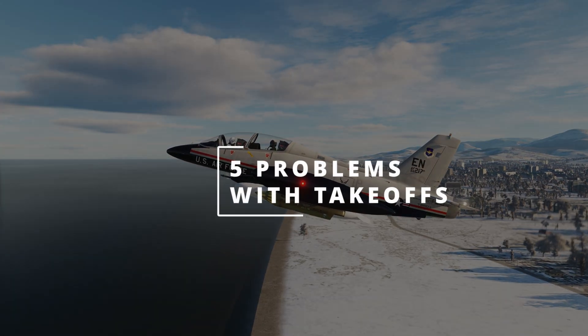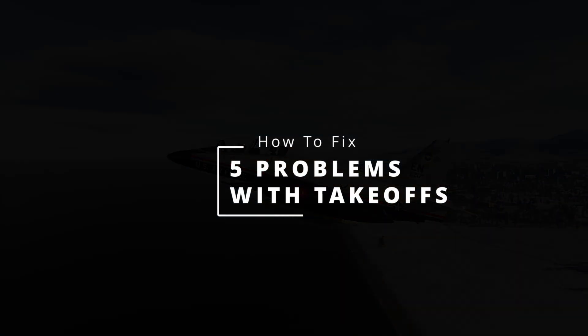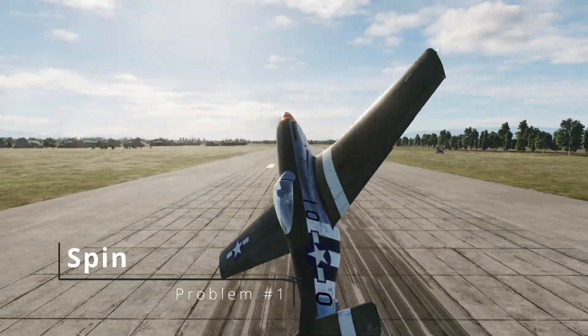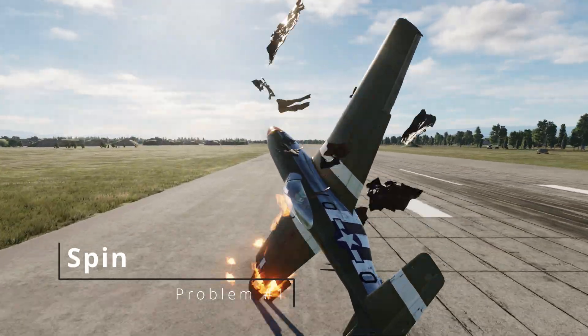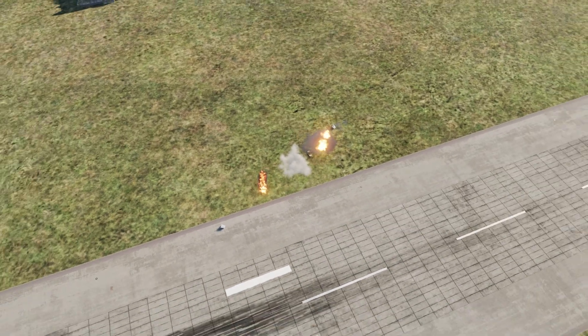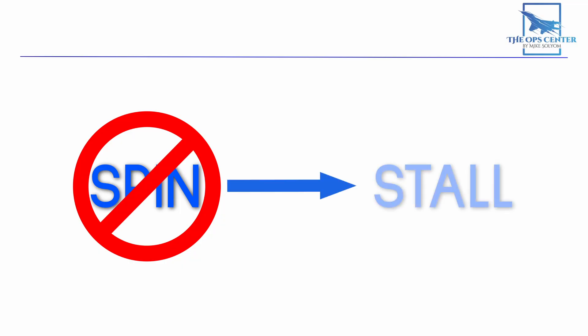Let's take a look at five common problems with takeoffs. The number one most common problem I see with people having trouble taking off in DCS is this scenario: it's an out-of-control spin into the ground. No matter how much they pull on the controls, they can't seem to get out of this death spiral. But it's not the spin that's the root of the problem — it's the stall that caused the spin.